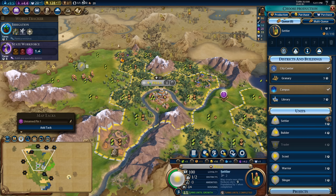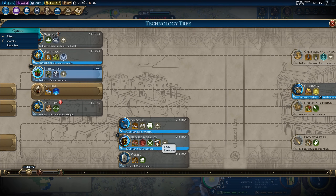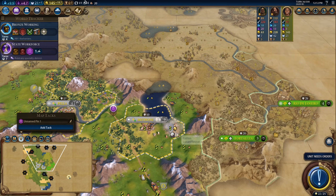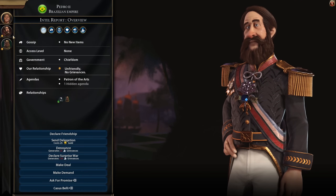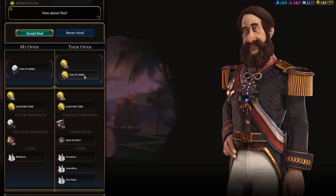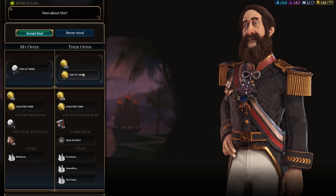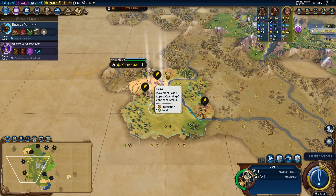Irrigation is unlocking plantations, allowing me to build on this cotton for more gold per turn to trade with the AI. I'll ask Brazil to pay — let's see what he'll buy it for: four gold per turn. But Egypt would pay five gold per turn and Nubia four gold per turn. That four gold per turn from Nubia is 120 gold over 30 turns, whereas I'm getting about 150 from Brazil for one resource. I'll also be trading mutual open borders once I have Early Empire.